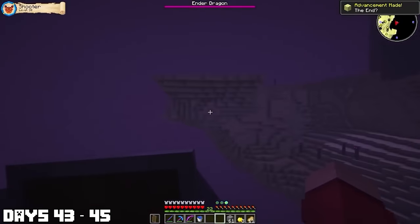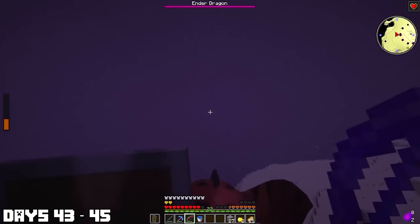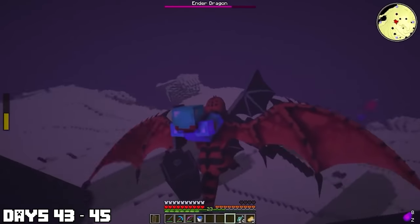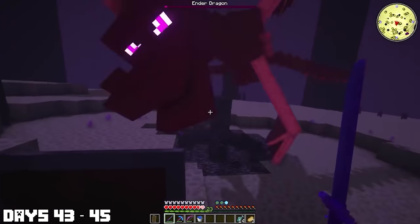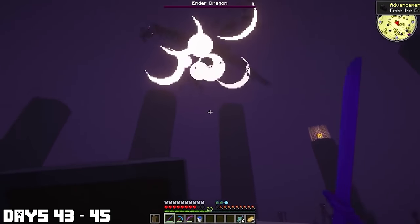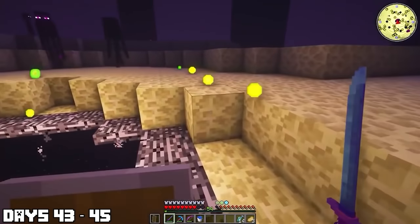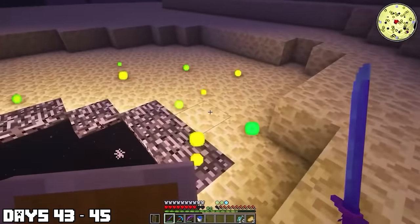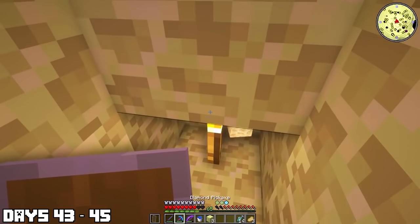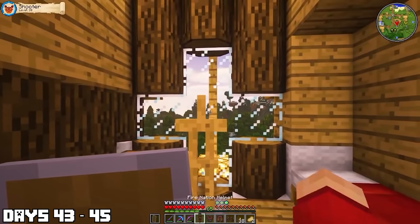I jumped in and was pretty sure I was ready — until I spawned miles away. But thankfully I have a dragon, and once you have a dragon this battle becomes unbelievably easy. I harnessed my inner Katniss Everdeen and started shooting with my bow, taking out all those crystals. It was only a matter of time before I took out the Ender Dragon and got all that delicious XP. I gobbled it all up and got myself a brand new Ender Dragon Egg. I really wish I could hatch this thing, but I grabbed it and headed home to enchant the Fire Nation armor.